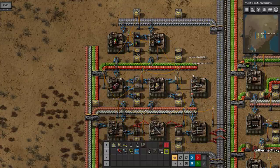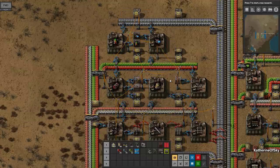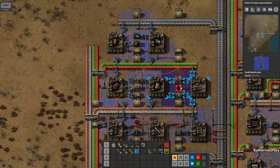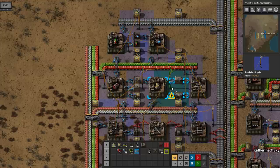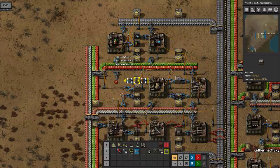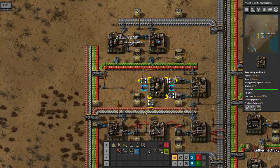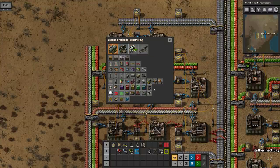These are all giving the wrong outputs. I'm going to move this power pole and take that off, get rid of all this stuff. I'm going to have to move everything to the left here. I guess I should have just copied it and pasted and then shoved it over.